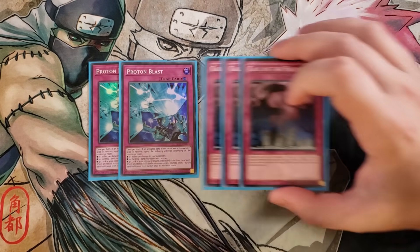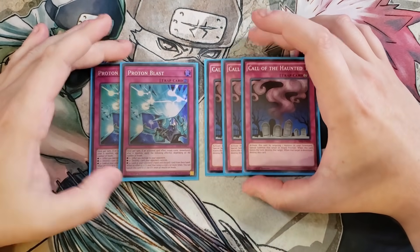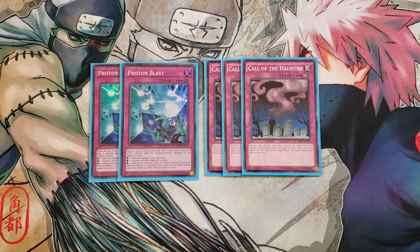We then play three copies of Call of the Haunted, which helps out the deck a lot. This could be three copies of Back to the Front, but I prefer Call of the Haunted because if my opponent uses Harpie's Feather Duster or any card that removes it from the field and destroys it, I can special summon my Desperado Barrel Dragon. Then when I special summon from my hand due to Desperado's effect, they go one-for-one by destroying this and my monster, but I get another monster on the field — which is why I bait the opponent with Call of the Haunted. You can play Back to the Front instead if you prefer.